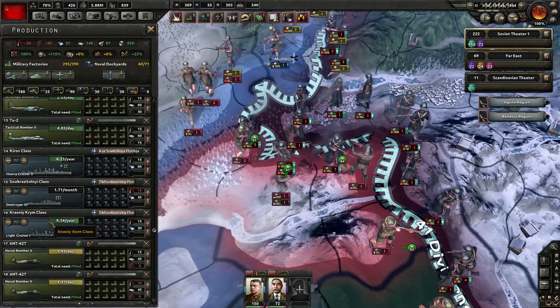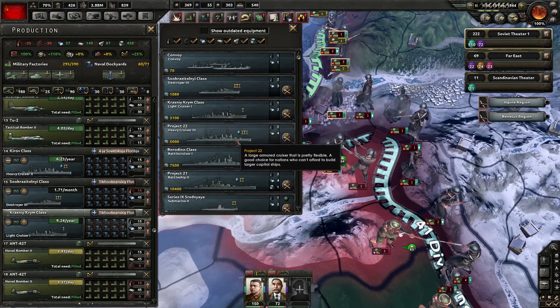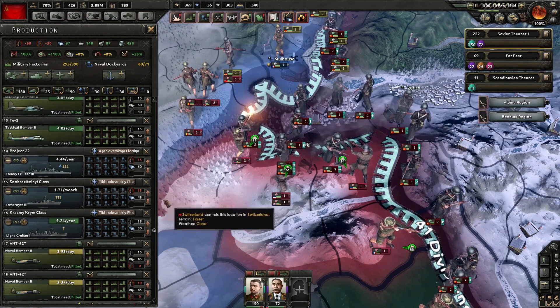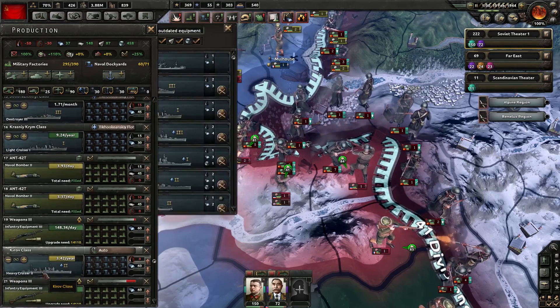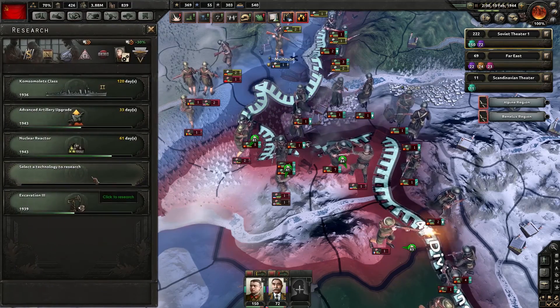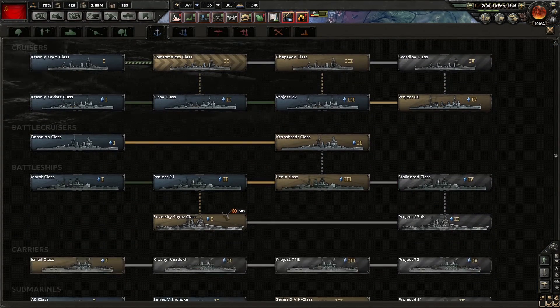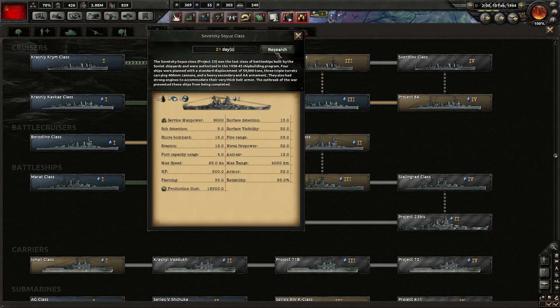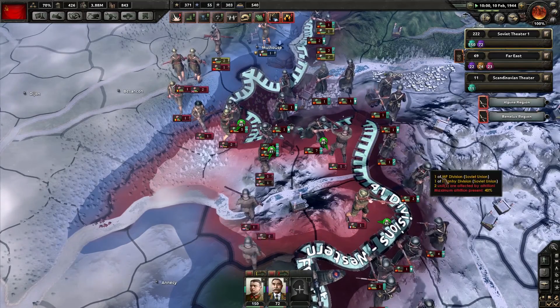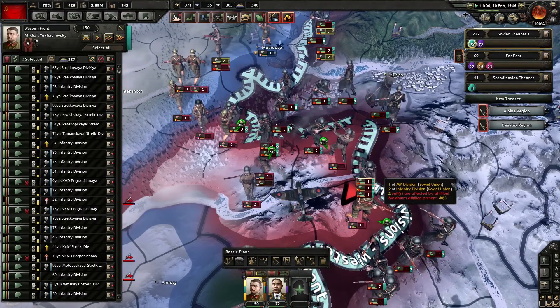Light cruiser 1 can go to heavy cruiser 3. Lose about a month of production - 82 days, that's a bit sad but oh well. Sovetsky Soyuz: 21 days for a battleship. Better than getting another level 1 battleship, I suppose.